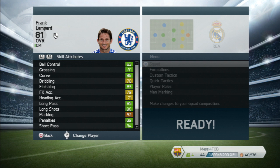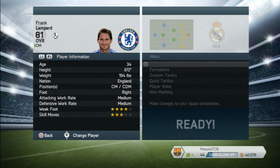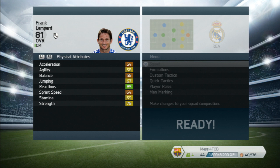Frank Lampard — not as quick these days but still an amazing player. Look at that attacking positioning and vision. 89 penalties, 85 long pass, 86 long shots, 84 short pass, 89 composure. He's 34 years old, six foot, so he can get those headers. He can play as a center defensive mid, which is why I'm playing him there. Medium attacking, medium defensive, four-star weak foot. He's got power free kick, long passer, long shot taker, one club player, and team player traits. His specialty is distance shooter.